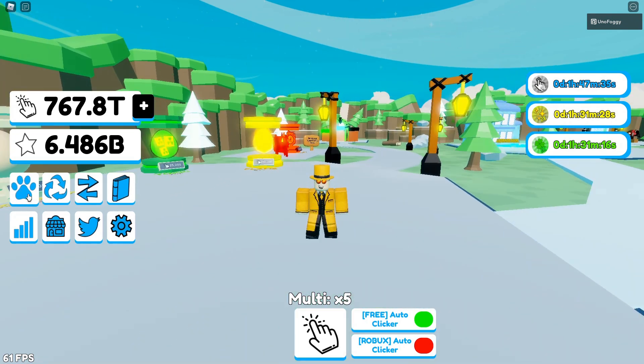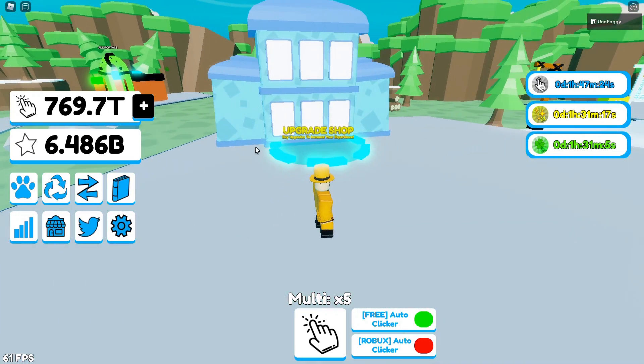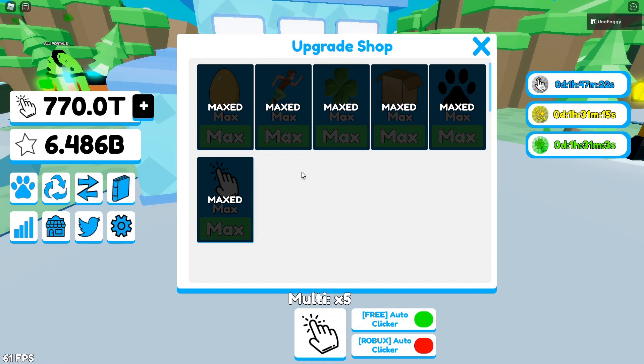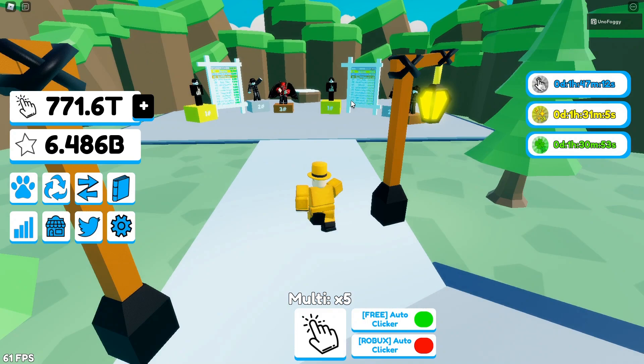I thought I'd give the game a brief rundown. As you can see on the side, there are all the usual things — you've got your inventory, rebirths, trading index, stats, store, codes, and settings. There's also an upgrade shop down here. I have this maxed out already, but there are things like faster hatch, faster walk speed, more storage, more equip slots, and a clicks multiplier.